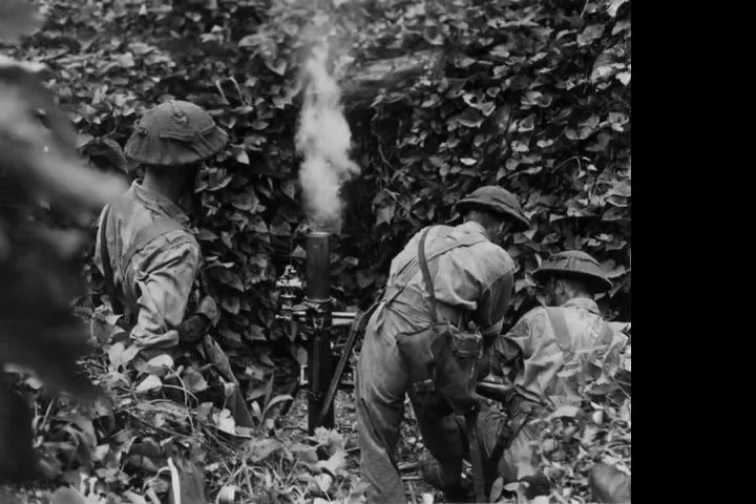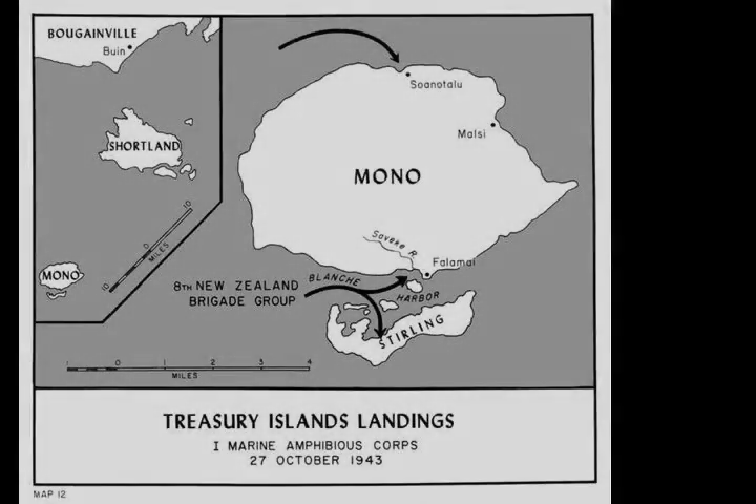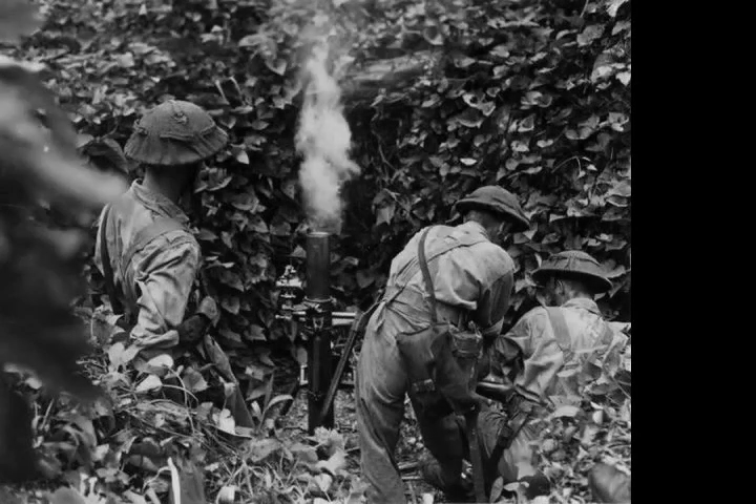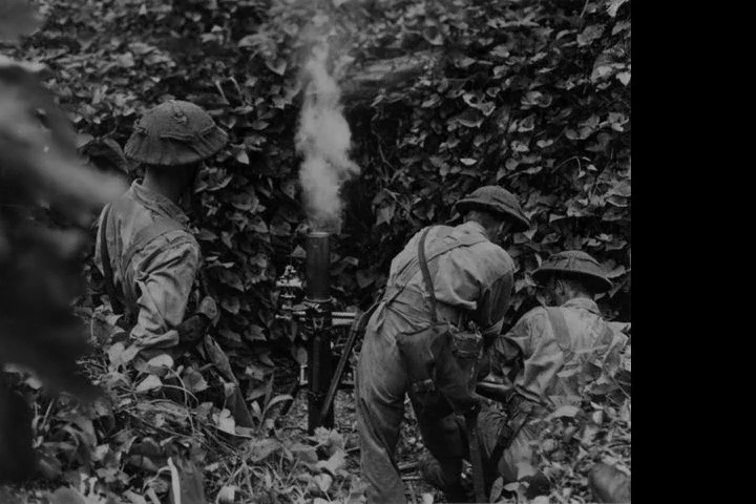The majority of the ground forces were provided by the New Zealand 3rd Division. The Allied invasion of the Japanese-held island group intended to secure Mono and Stirling Islands, so that a radar station could be constructed on the former and the latter be used as a staging area for an assault on Bougainville. The attack would serve the long-term Allied strategy of isolating Bougainville and Rabaul and the elimination of the Japanese garrison in the area.